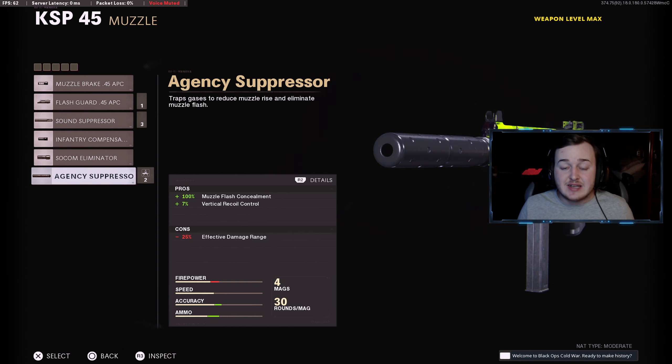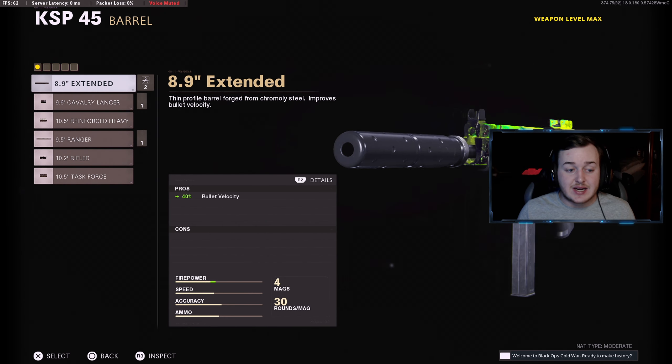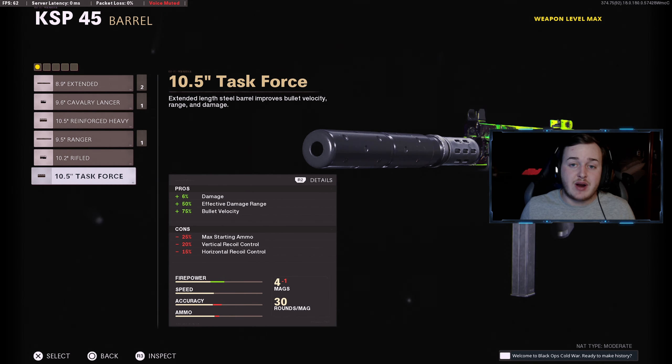Having the suppressor on is very helpful, and since it is a burst weapon you don't need as much recoil control, but it does help your shots be more accurate. You're going to see improvements in accuracy and get a lot more kills. Shots are going to be on point, which is why we're having this as attachment number one.